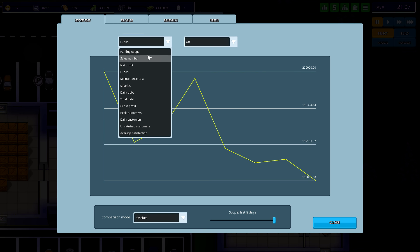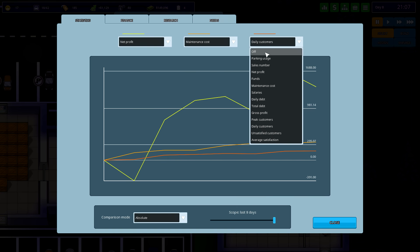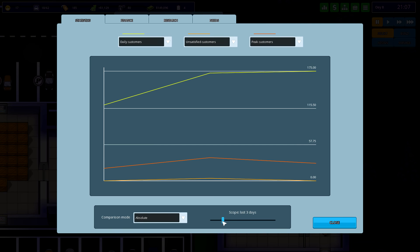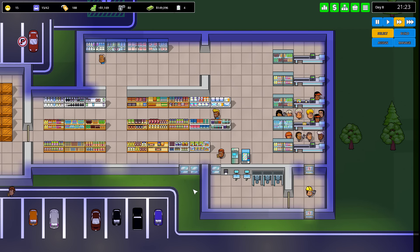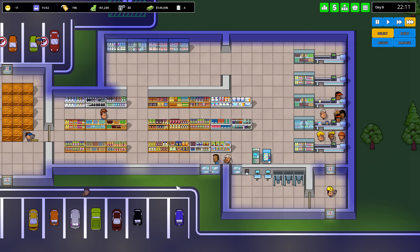If I click that it'll tell me precisely what it is. Net profit's going up. And then it can add a second graph and a third graph — oh that's nice. So our customers are going up. We had just a few unsatisfied customers a little while ago — that's the last eight days scope, so about two days ago. That's the most customers we've ever had, and we had a couple unsatisfied, so it's probably just the cashiers being bogged down. I don't think I have to worry about it too much.